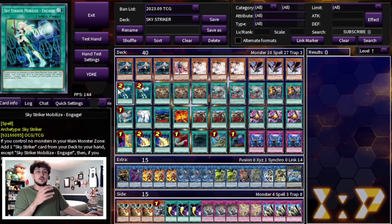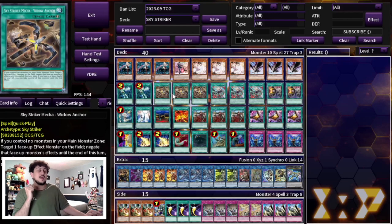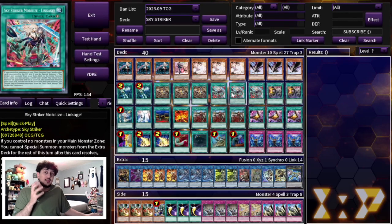Moving on to the spells — we're playing a lot of spells because this deck lives off of its spells. We're playing 2 Engage because it's at 2 and this card is insane. We're also playing 3 Widow Anchor, which is essentially an Effect Veiler but also a Snatch Steal slash Change of Heart — really powerful and helps break a lot of boards. Then we're playing 3 Linkage. We're playing a go-second deck that wants to OTK, and Linkage helps OTK and beat your opponent faster, so we're maxing out on Linkage.